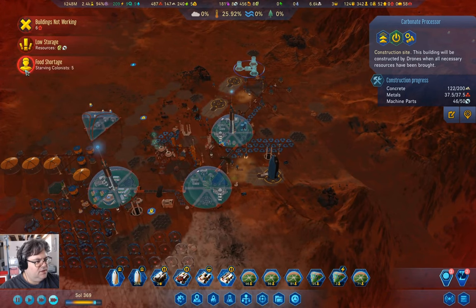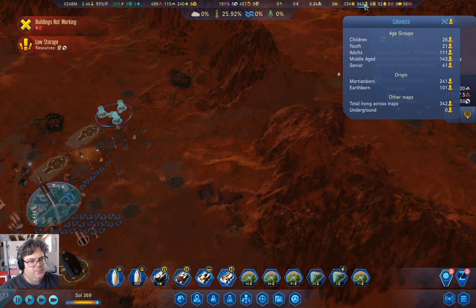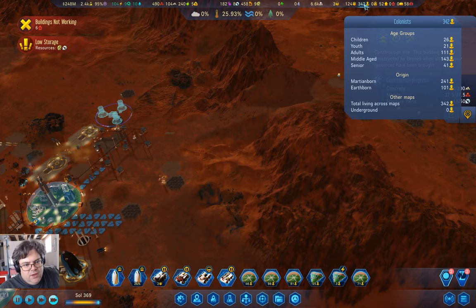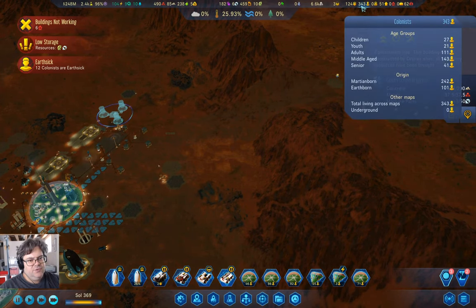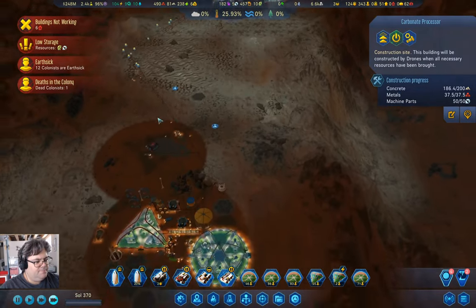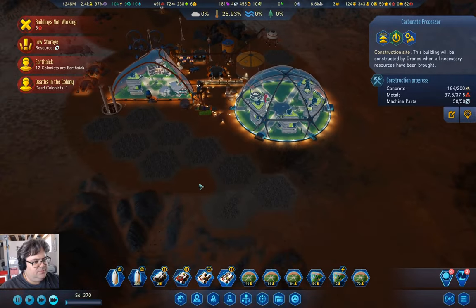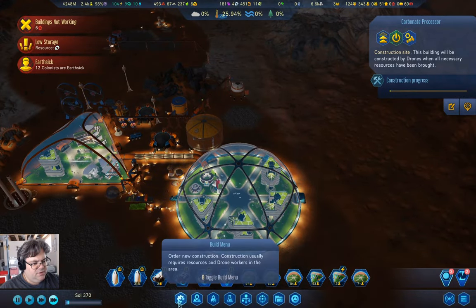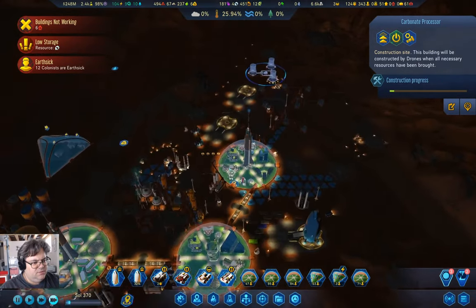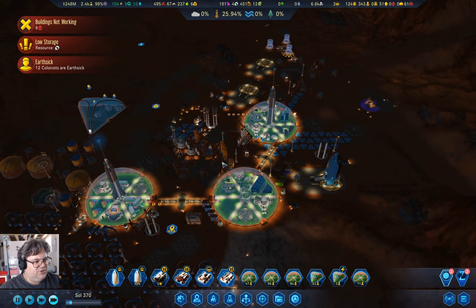We don't care about Earth Sick. We have forty-six vacant living spots and twenty-six children. We have a population of three hundred and forty-three. Down here we have a bunch of people with no job. We are producing the metals down here. Maybe relocate this guy — no, maybe not. Just leave it alone and let things continue happening.